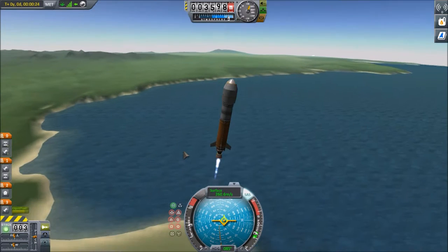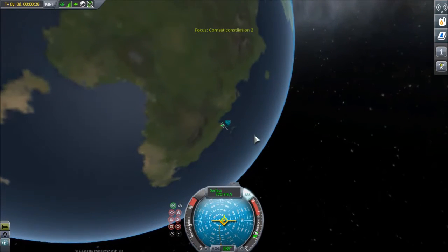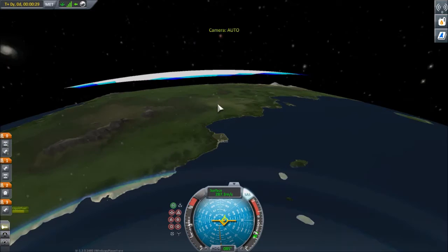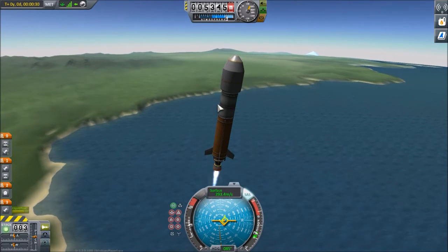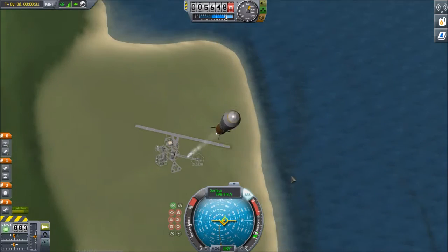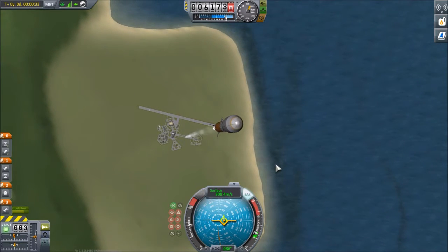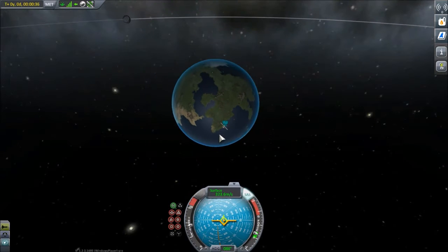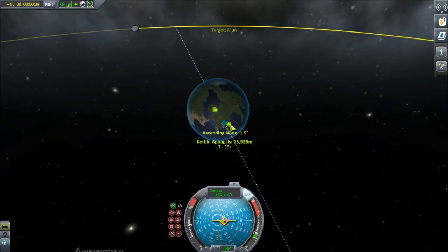Now there is no real advantage to setting something like this up in the stock game, unlike there was in the Remote Tech mod, because Squad have popped in some ground relay stations on the surface of Kerbin itself, so that when we are on the opposite side of the planet from the KSC we will still be able to maintain radio communications. But we are all space nerds here and the first thing that everybody wants to do is of course set up a geosynchronous satellite network, which is what I am going to be doing today.